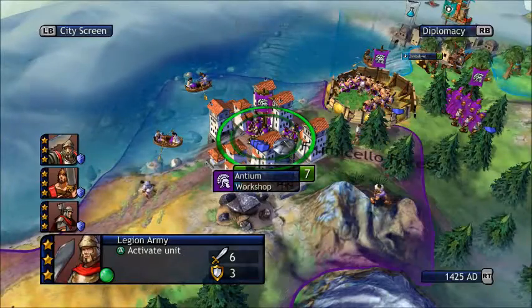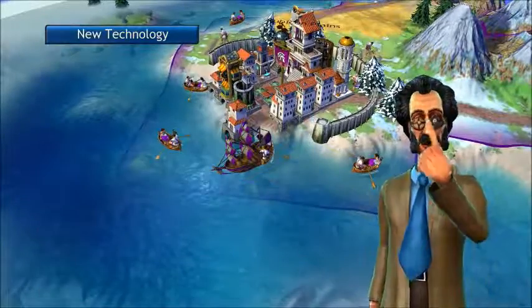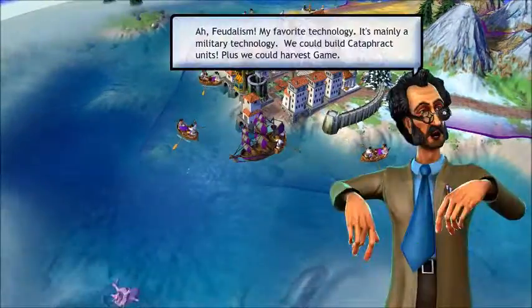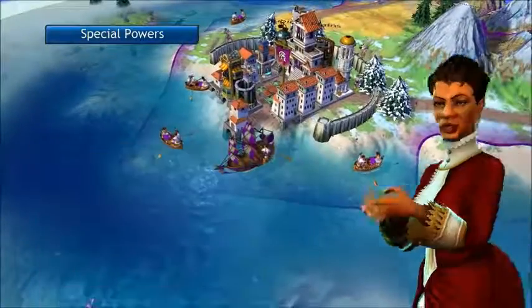After that, I have navigation done in one turn, and if we are the first to research it we will get a galleon. It looks like we do — this unit can go in water.